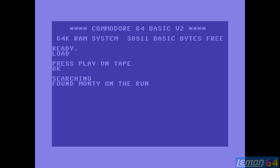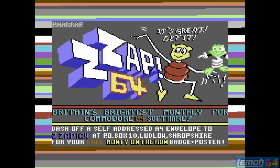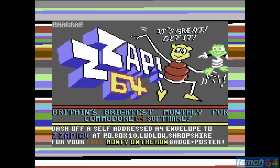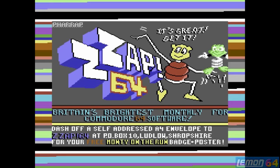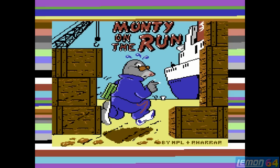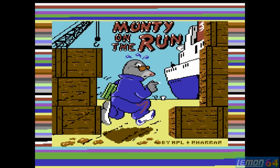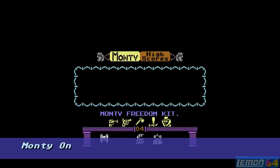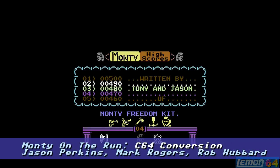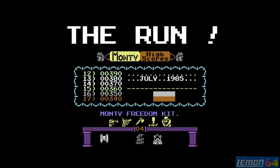The second game in the Monty Mole series was actually Monty's Innocent, which is yet another ZX exclusive game. And then after that, the third one in the series was Monty on the Run. You can see the loading screen has a nice advert for Zap64, and Zap actually rated this game 90% in November 1985, with Computer and Video Games magazine giving this title 100%. This was originally developed by Peter Harrop on the ZX Spectrum, the C64 conversion was done by Jason Perkins, graphics by Mark Rogers, and the game features terrific music created by Rob Hubbard.